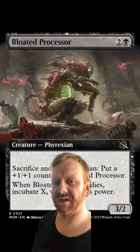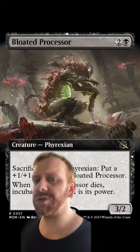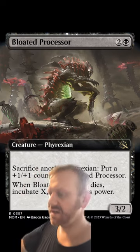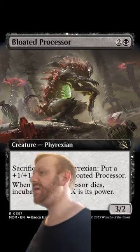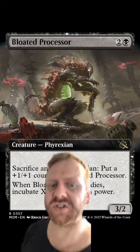I like Bloated Processor a lot conceptually. It's just a shame that, unfortunately, cards in this sort of design space — sacrifice other stuff for free to do whatever — the important part is sacrifice the creatures that you have for free. Costing three mana is less than ideal. You do want this to cost two.